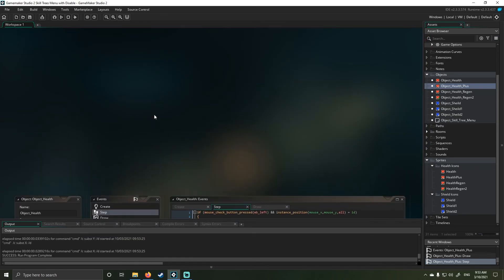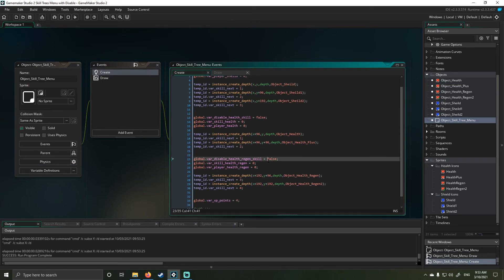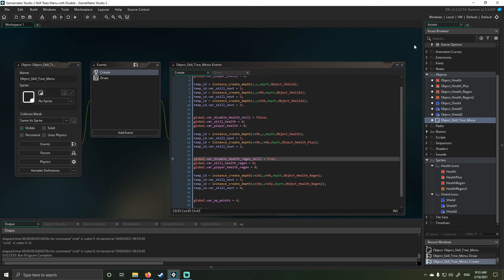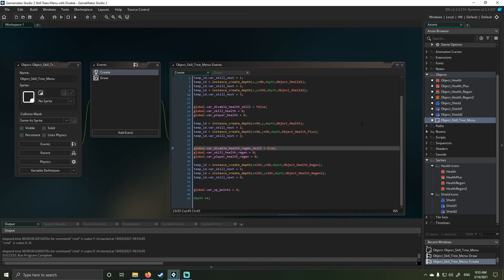To show you I can also hard-disable it — let's jump into regen, change this back to true and reload it, and you'll see it becomes disabled and I can't enable it. That's pretty much it. This is going on the Google Drive, feel free to ask questions, I'm happy to answer them. I hope this made sense — it's a bit convoluted, but think of it as just adding a number, and once you've achieved that number for that skill set you can then proceed to the next one. That's the basic idea.